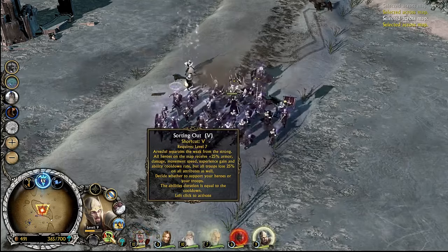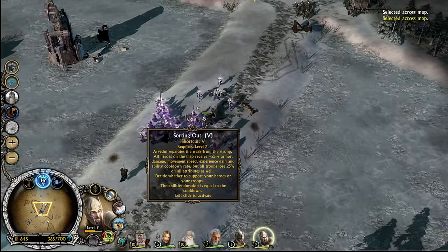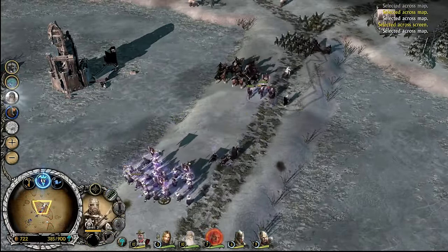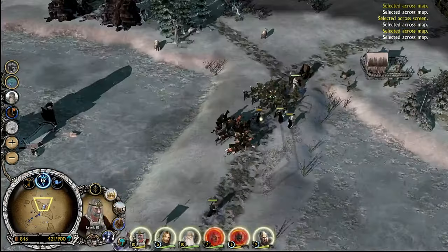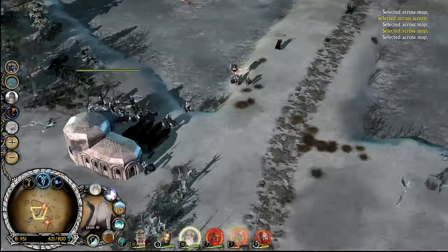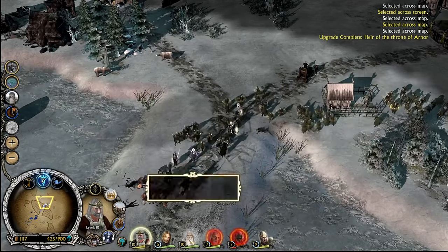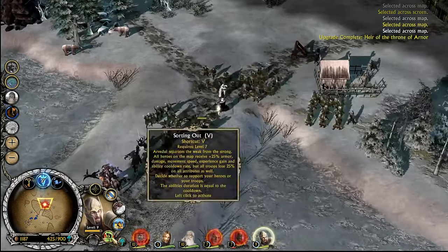All heroes on the map receive armor, damage, speed, experience gain, and cooldown rate, but all troops lose 25% of all attributes as well. I think my troops are already a bit weak — I'm going to leave my heroes to do all the work. My army effectively no longer exists. Our heroes can handle everything now. Once they're fully healed I'll bring them back in with Kurdan. I do not like the Onager still just shooting at me — Malbeth please stop them. The sorting out has begun.